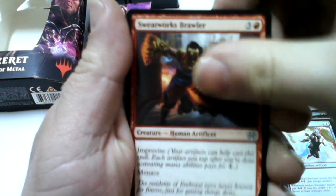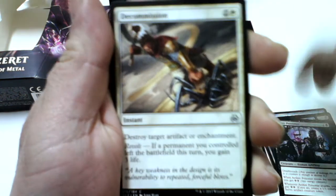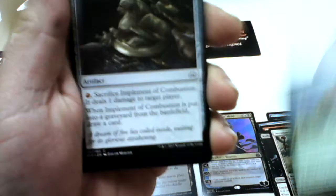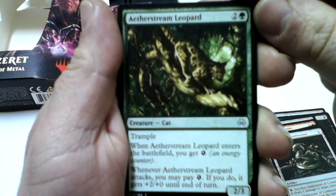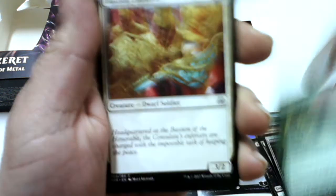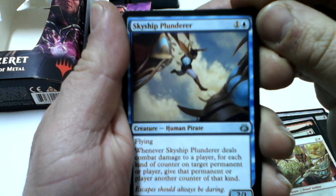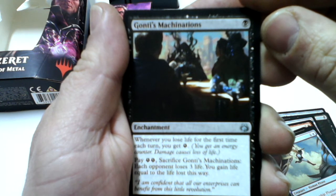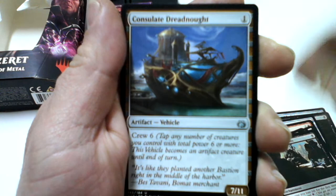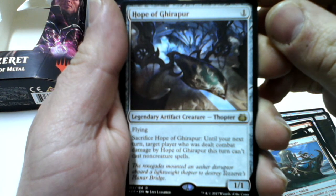Sweatworks Brawler, Aether Poisoner, Decommission, Prey Upon, Implement of Combustion, Aetherstorm Roc, Bastion Enforcer, Skyship Plunderer, Tezzeret's Machinations, Consulate Dreadnought. And our rare: Hope of Ghirapur.